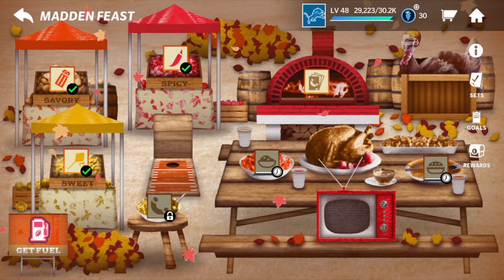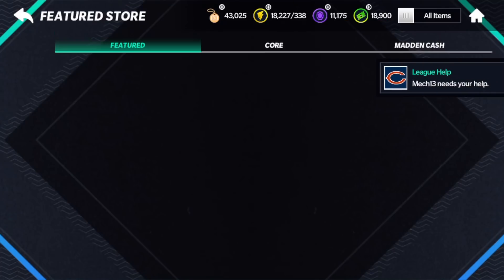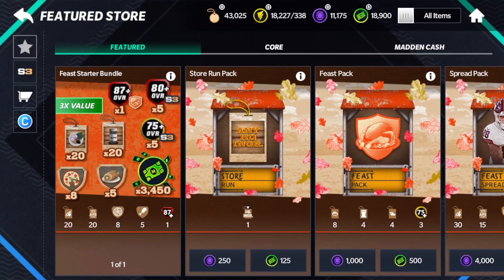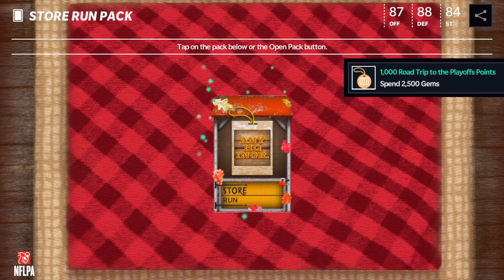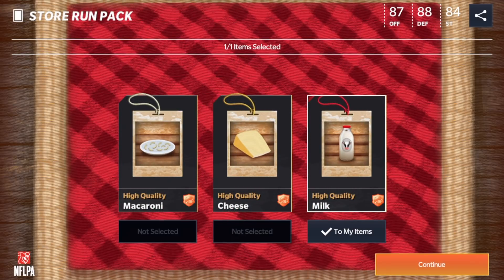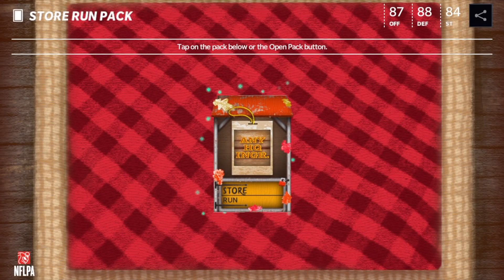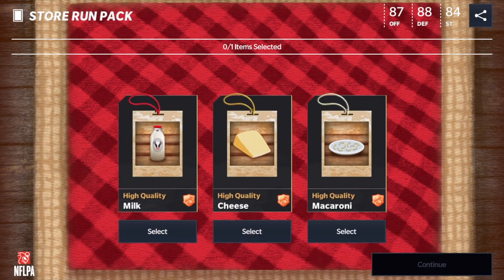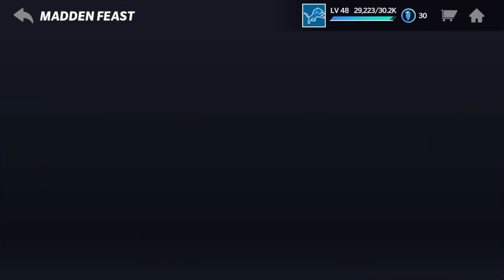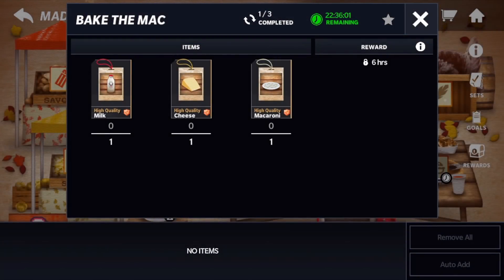Now the one way that people are getting it done right away — and I'm going to do right now in this video — is in the store. You can actually buy these for gems: 250 gems or 125 cash, and you get a select of a high-quality ingredient. So I'm going to go through and do that — we got to spend some gems. I love the store pack. We're going to spend 500 gems here. I just got the milk, so all I need is macaroni. I complete that, got all that I needed. We're going to go back to the events, click the high-quality mac and cheese, add those, and click redeem to complete that set.